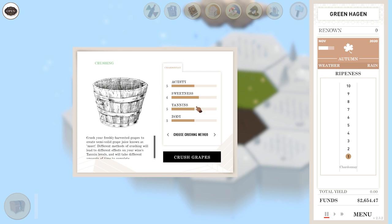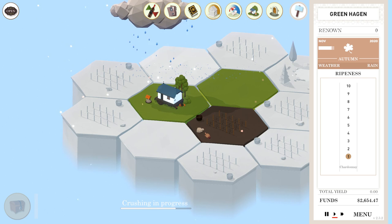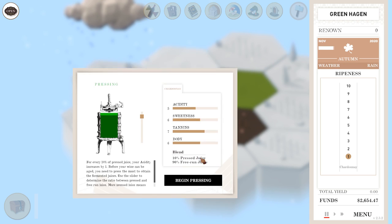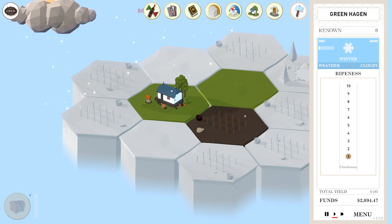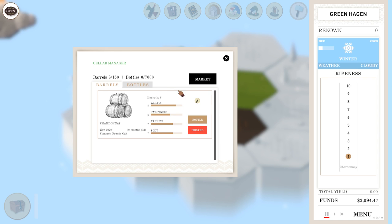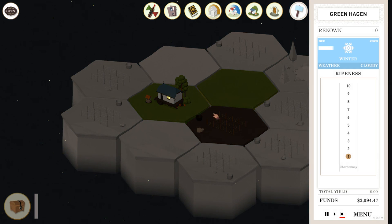Going to do Pigeage. And we have positive money again. Crush those up. And now we shall ferment — it decreases sweetness by one, but we don't need to decrease sweetness any, so we're just going to turn it around immediately. Going to want to decrease tannins, and I want an acidity of eight, so I want to do three. Now we'll barrel. In January we'll pull it out. Speeding up the clock — looks like we're going to manage to make it through another year without going broke.